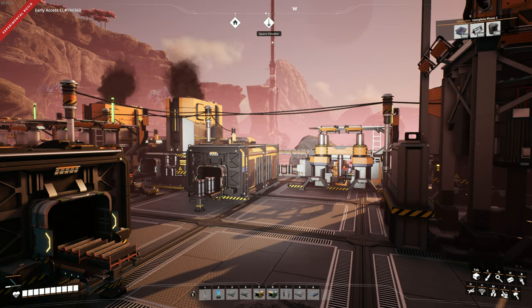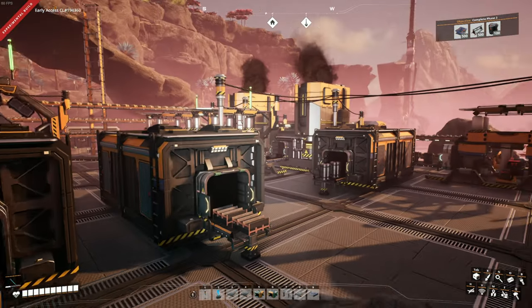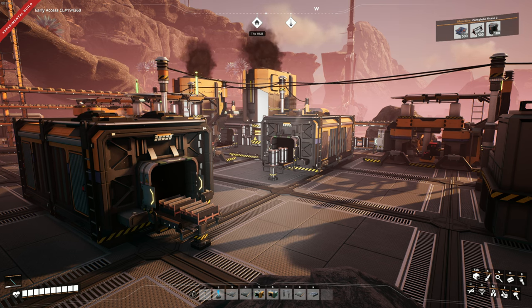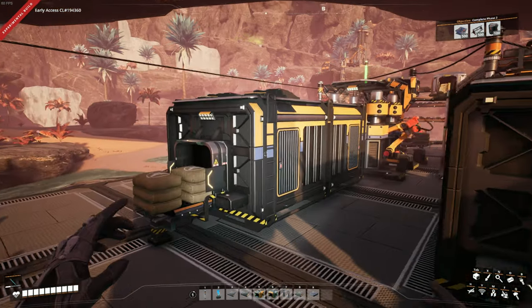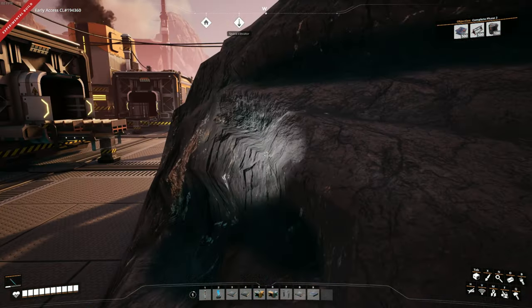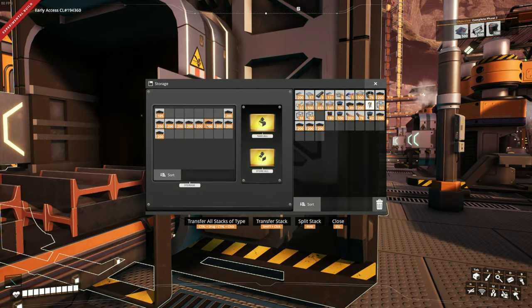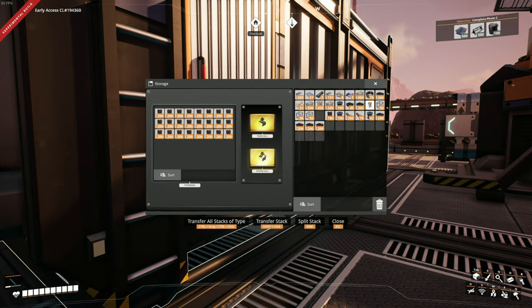Hey guys, back in Satisfactory here at Skippy0330. Last episode we did our steel factory and we have a whole bunch of steel stuff getting stocked up. We worked on our structural frames and those are going really well. I let the game run for about five hours, came in here and there made some changes. I've moved our concrete storage over here — this is permanent concrete now — and the other one I just feed right straight into the ticket machine. We are doing really well on supplies.